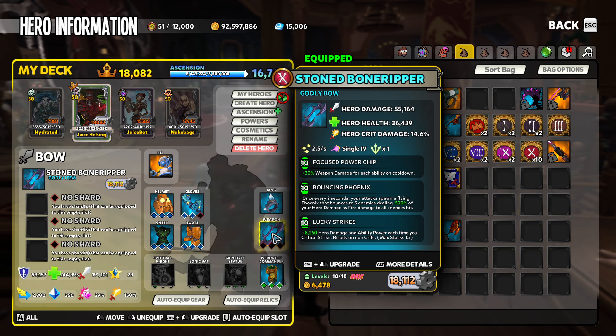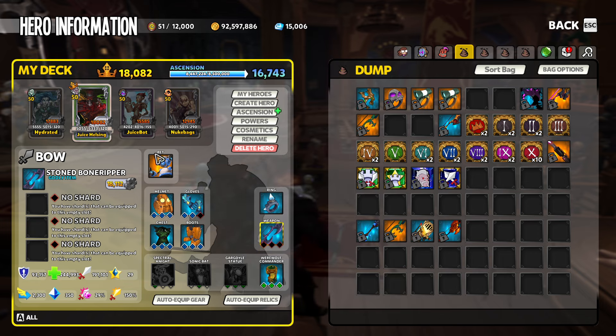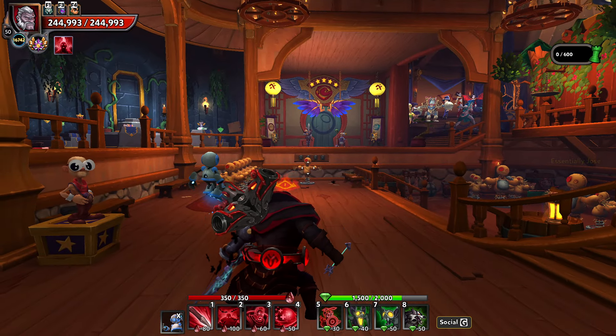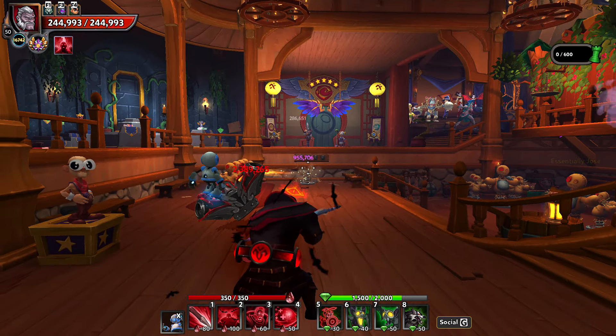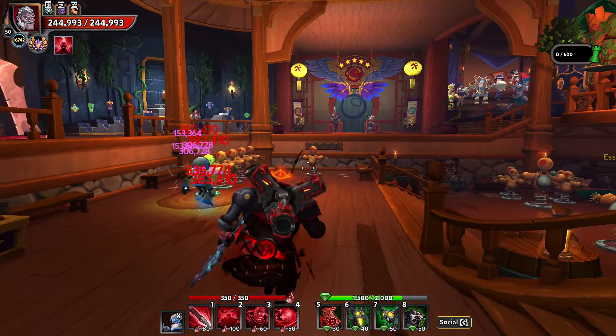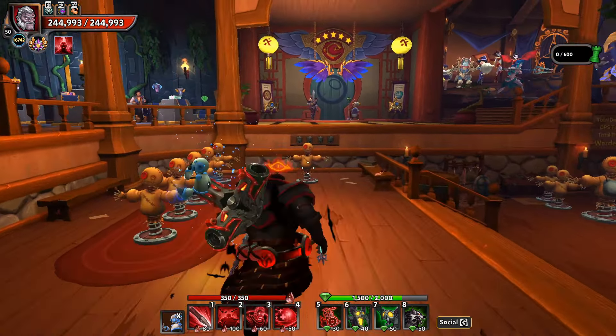The first thing we need to do to check that out is to strip down everything we can, so we have no mods in this setup that are going to affect the outcome. We also pulled all of our shards so we're not getting any false damage. What we're looking for is a non-crit shot, just to look at the base damage scaling.